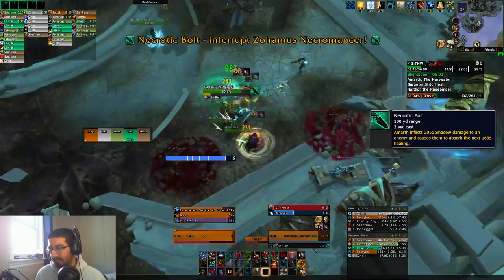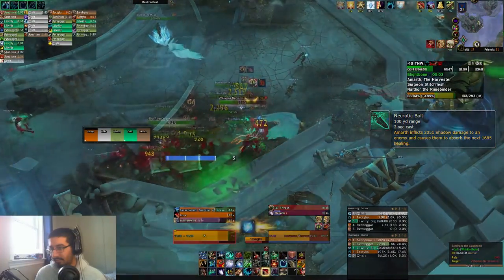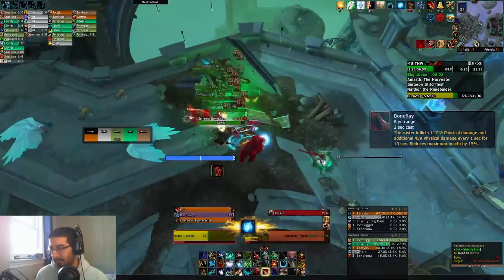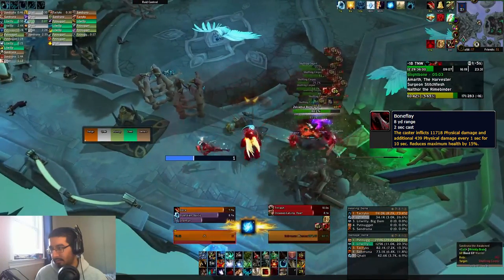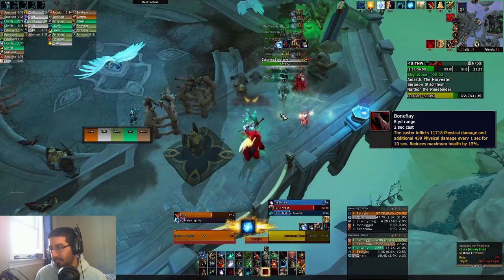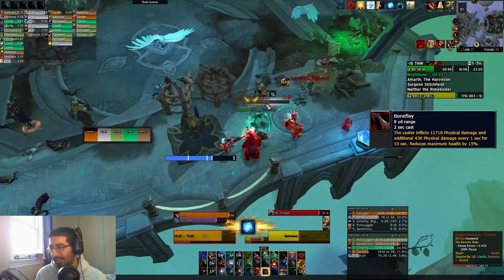It's not the end of the world if you miss these kicks, but it's just a nice helpful thing you can do for your tank and healer. There's also the Zulramus Bone Carvers in this area, which have the Bone Flay ability — a medium physical hit, dot, and 15% max HP reduction. You can't kick this, but you can CC it with stuns, disorients, and those kinds of things to stop the cast, and that'll definitely make your tank very happy.